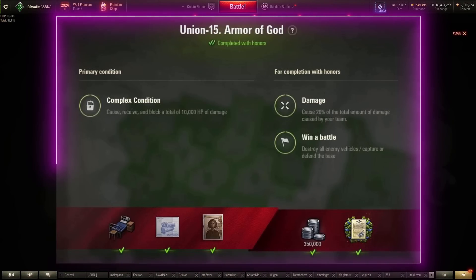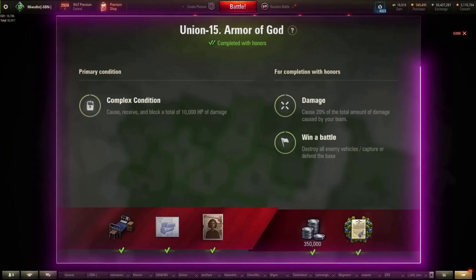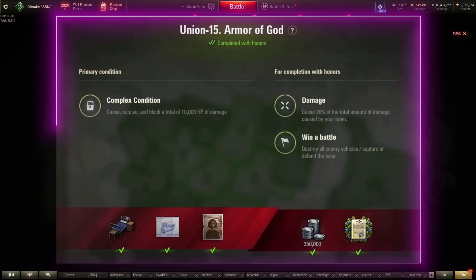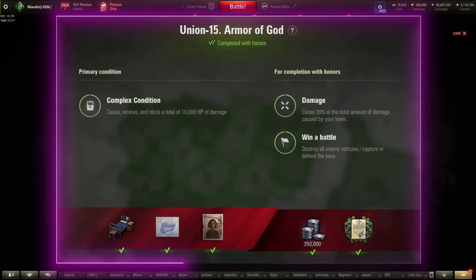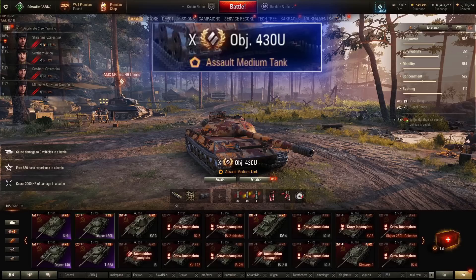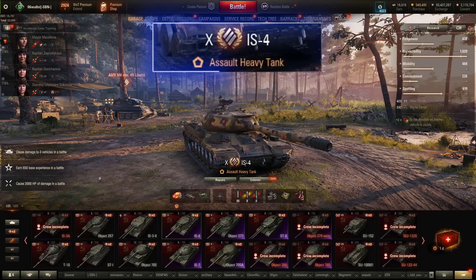Union 15: cause, receive, and block a total of 10,000 damage; cause 20% of the total amount of damage caused by your team; win the battle. Remember that you can kill yourself to complete the primary condition here. Picks here: Object 430U, 705A, Object 268v4, or IS-4.